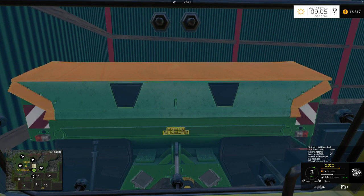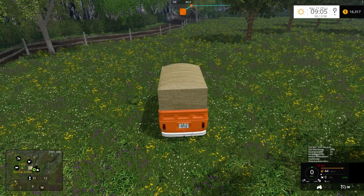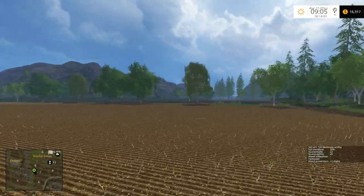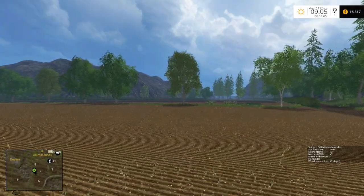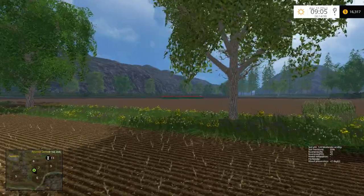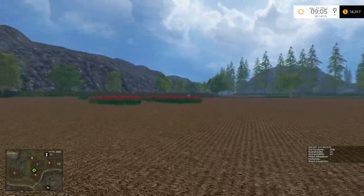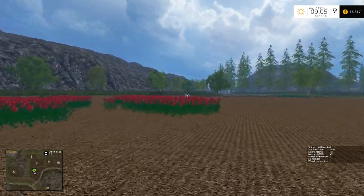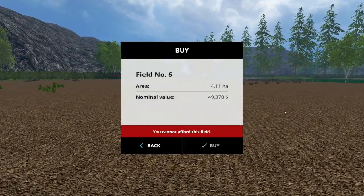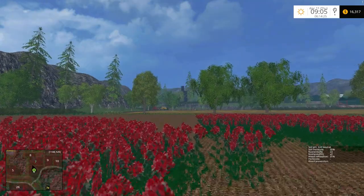Let's hop over and see how much this other field over here costs — because maybe we can pick up both of these fields now. This one was $40,000 and maybe that one is going to be nicely priced. I have a feeling it's like 50,000. I don't think we'll make enough from our soybeans, but it'd be kind of cool if we did. Yeah, 50,000 — so we won't quite make that much.